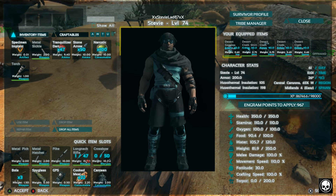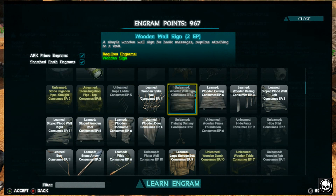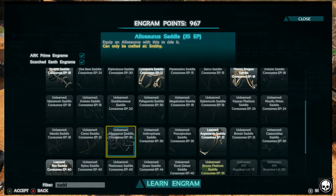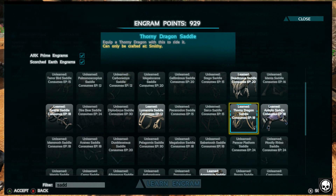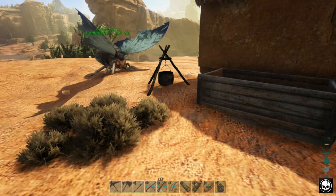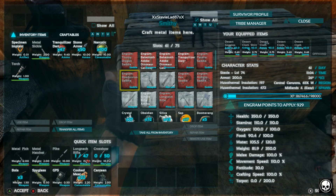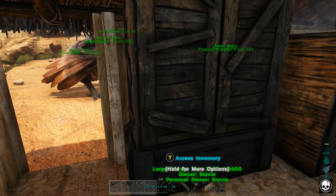Let's go ahead and learn the Dodie saddle. Sorry for that long intro but I just wanted to let you know what's been going on. Let's find a Dodecarus — there he is! We might as well learn the Dino recipe while we're here. Today we're going to get a Dodek and then fly back over to the dragon lair to try and get ourselves another egg.